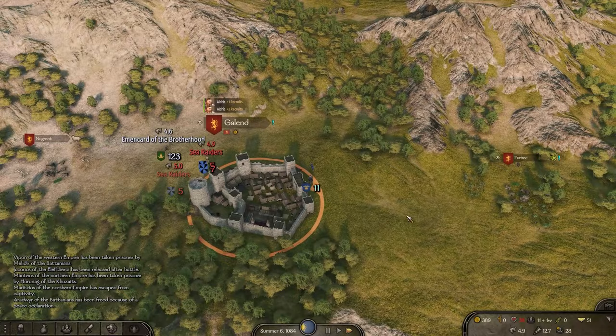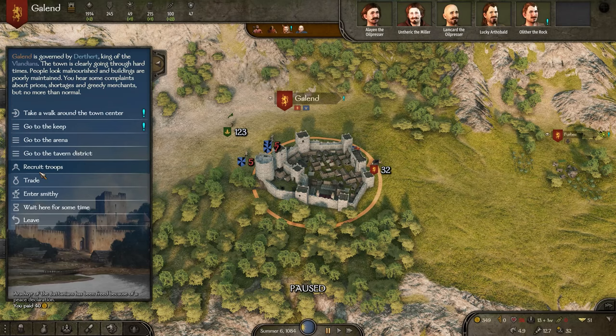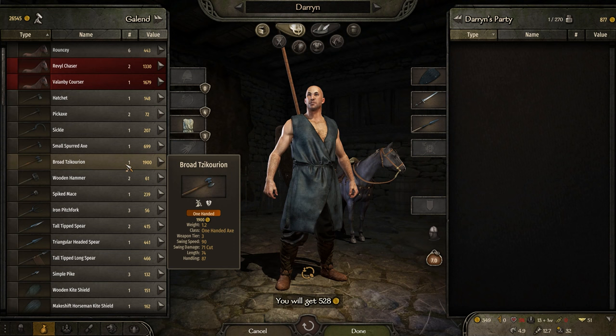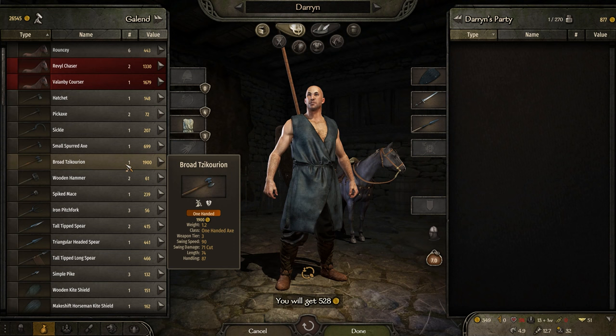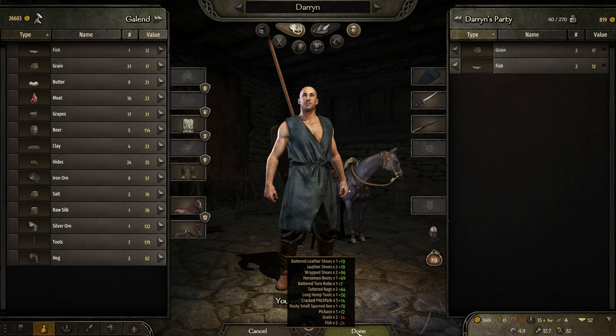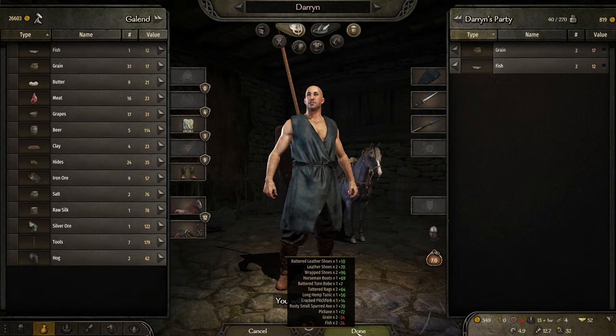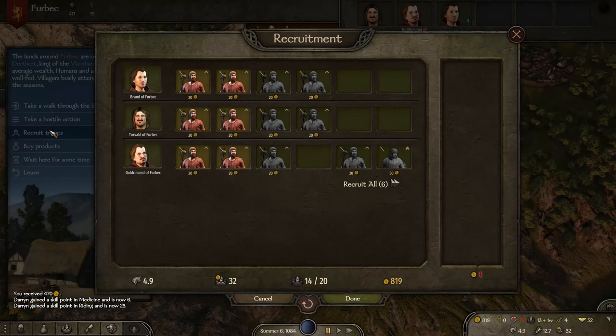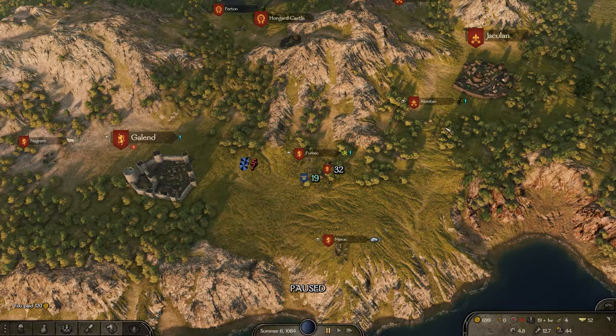We want to stay away from the coast — there's too many sea raiders, they'll destroy us. We sold the loot for 528 gold and now have 819. I purchased a saddle horse — the sumpter horse will now just act as a pack animal to carry loot. We have 500 gold and I'm going to have to wait here until we heal a little bit before getting back in. We don't have a surgeon, or at least I'm the surgeon and I'm not very good at it. We're on 20% health. There's a tournament going on here — if we wait, we'll heal a bit faster.